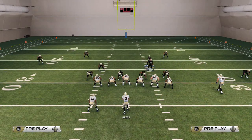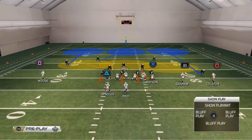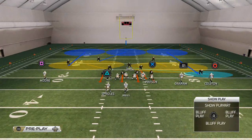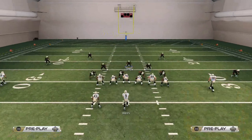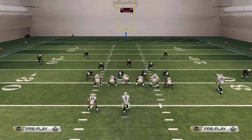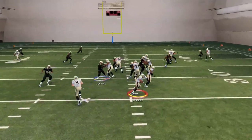We only have to make a couple of adjustments to make this work. First, we want to base align our defense so that they stay where we want them to be. Next, we want to take the middle linebacker, move him over just a little bit to the right side of the center, and then place him on a flat zone. You'll see that flat zone is going to go out to the right side.